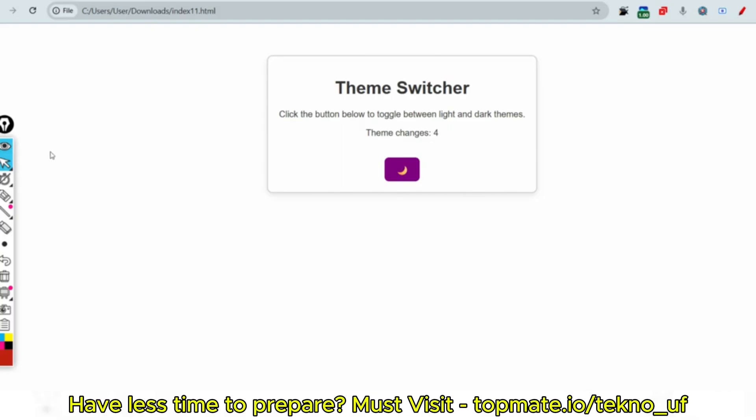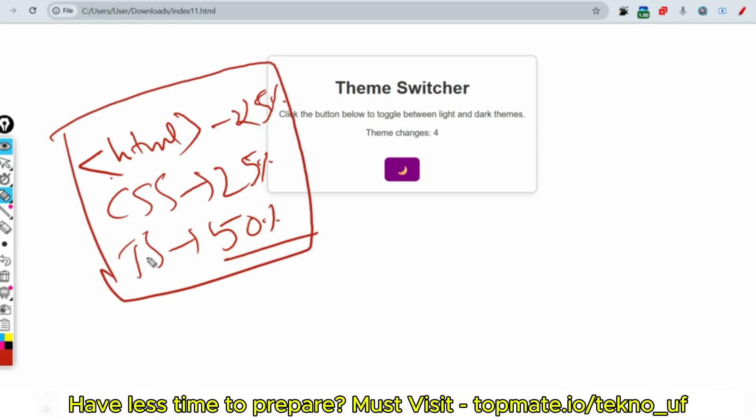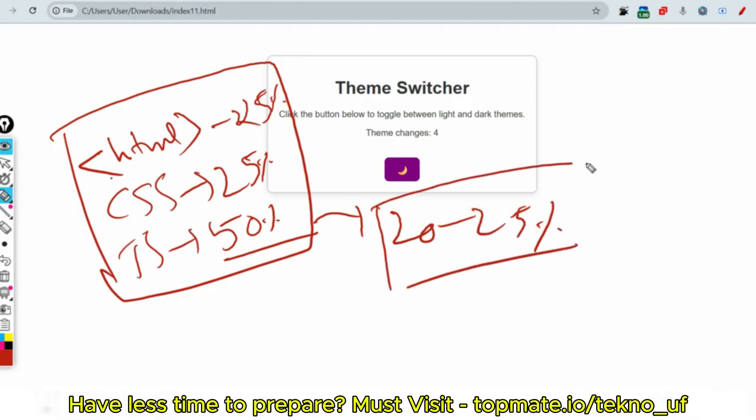From HTML you get one task — solve it fully and you get 25%. From CSS you have one objective — solve it fully and you get 50% of the marks assigned to that section. In total, 20 to 25% of the cutoff is relying on HTML, CSS, and JavaScript code.